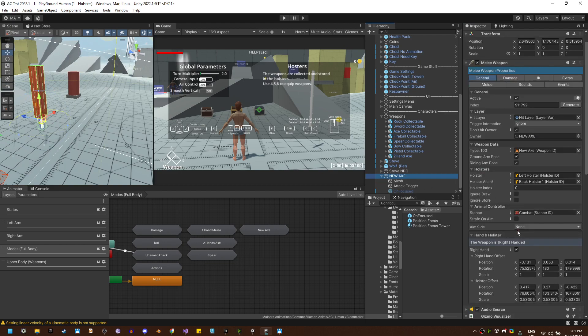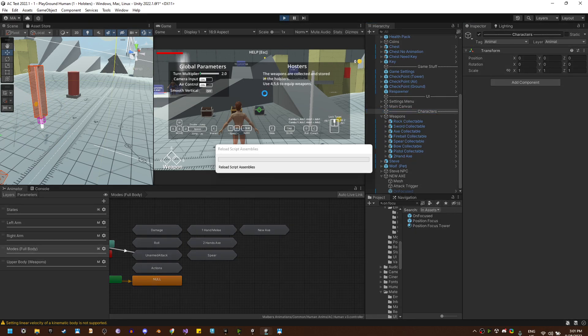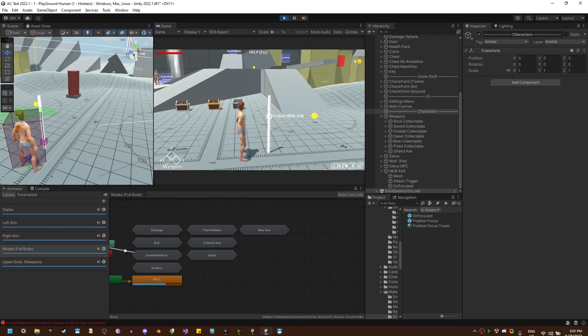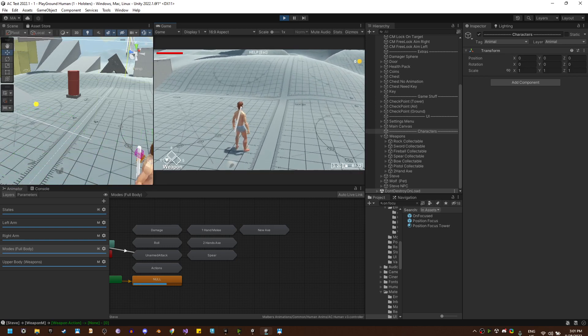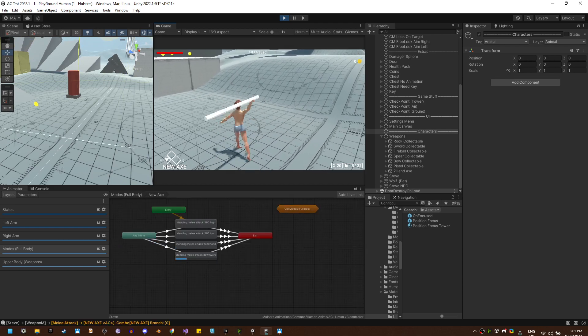We need to connect it to the unfocused boolean event — drag it right here and set active. Now if we hit play, when we get near we collect the new axe. If we hit E we see the collect animation and the sprite on the weapon. If we hit 4 we can equip the weapon and we can attack with it.